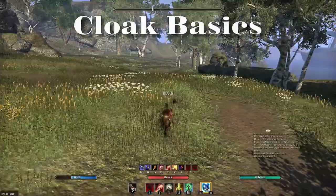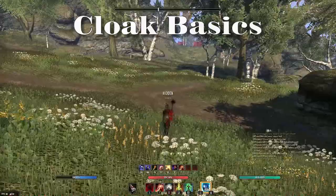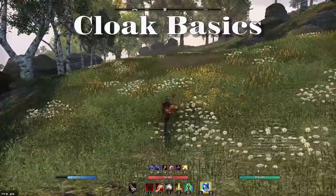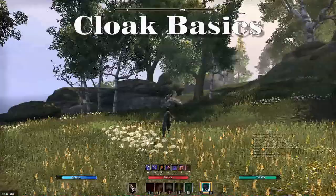So if you want to maintain invisibility, you hit Cloak and then hit Crouch — like watch here, then Crouch — and then you maintain invisibility. Now the good part about this is you're still invisible. The bad part is, when you're moving in sneak like this, your stamina recovery is reduced to zero.